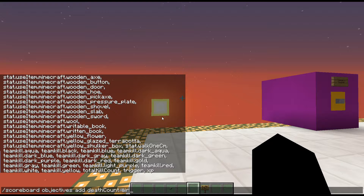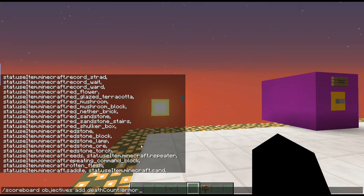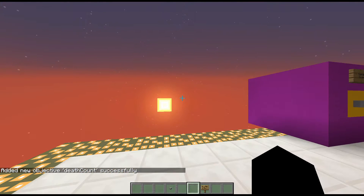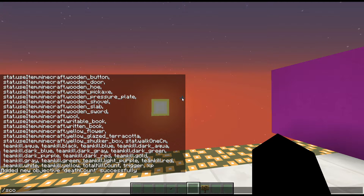If you press tab it gives you a bunch of different options — I'll let you explore those yourself, there are a lot of them. I'm just going to use the one that's literally just called 'deathcount.' Then I choose a display name — I'll do 'death count.' And there we go, successfully added an objective called death count.